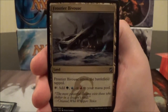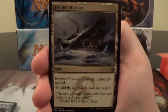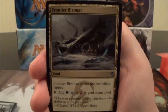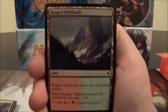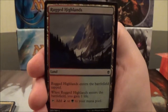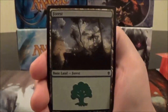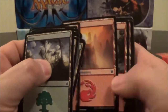Here we're into some of the lands. Here's the Temur three-color land, Frontier Bivouac — produces green, blue, or red and comes into play tapped. You have a second one of that. Now you've got some Gain-life lands: Rugged Highlands produces red or green, Swiftwater Cliffs, and Thornwood Falls. Now you've got some basics — basic Forests, basic Islands, basic Mountains.